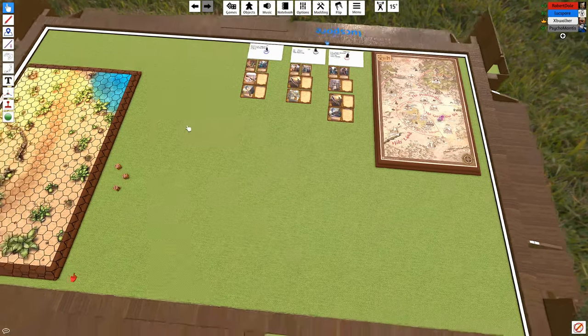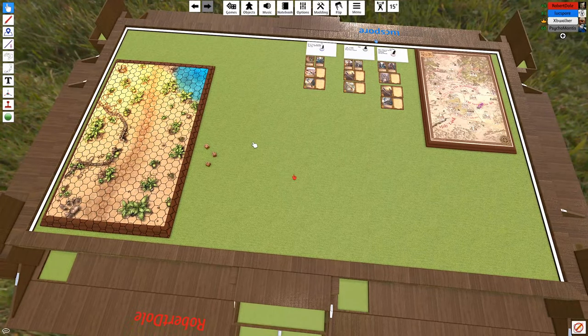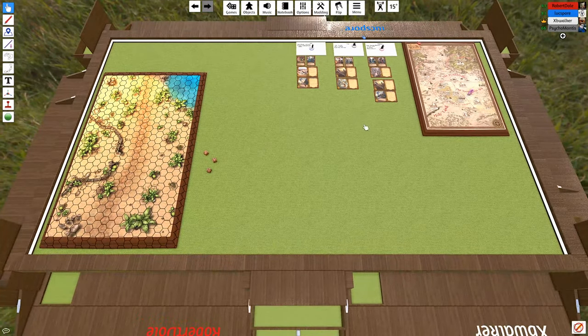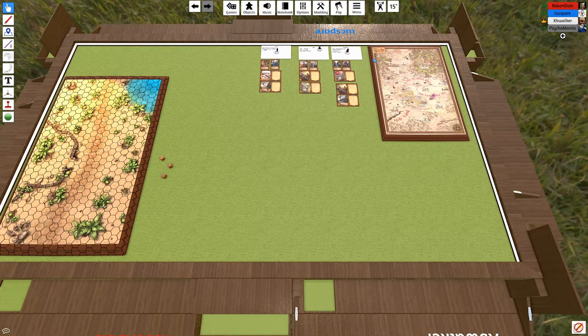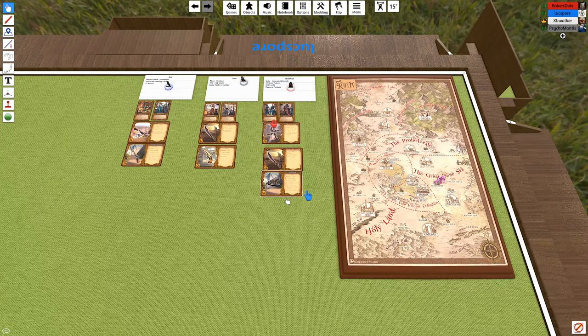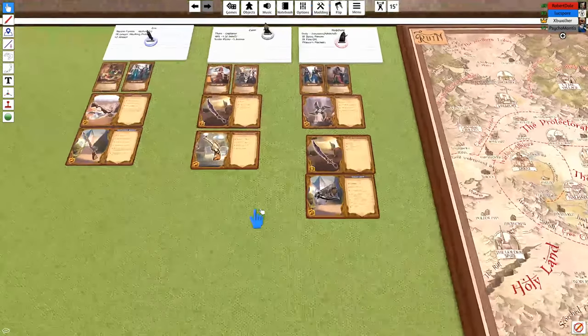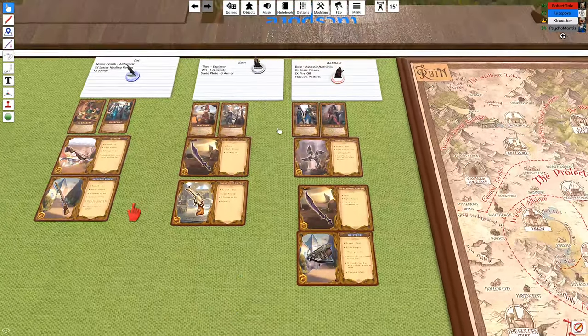We're live on YouTube. You know the rules — make sure you choose a color. Do you want me to call you Psycho Mantis or Cam? I'll just call you Cam because I'll get confused. Choose a color so you'll be able to interact with some of these things. Red and blue are taken but you can choose any other color.